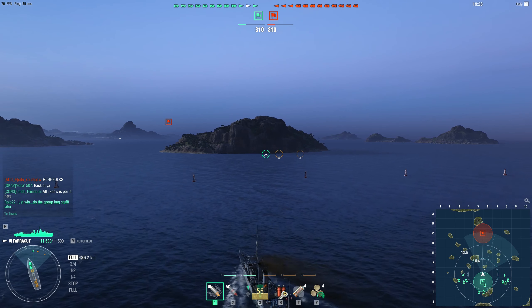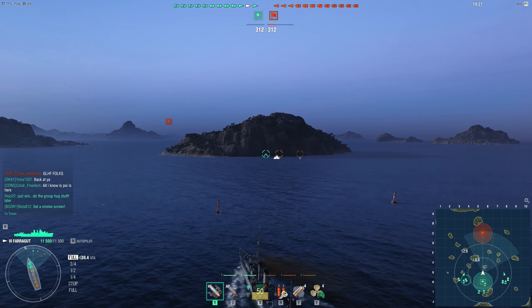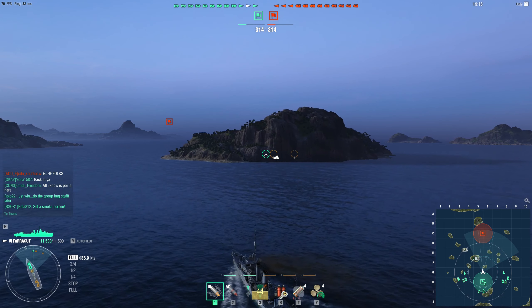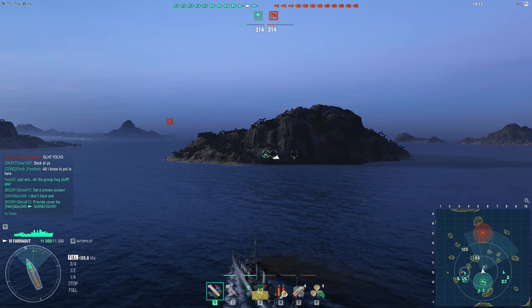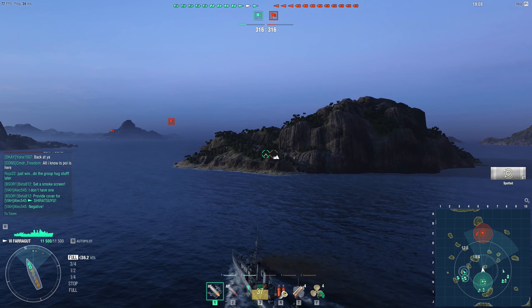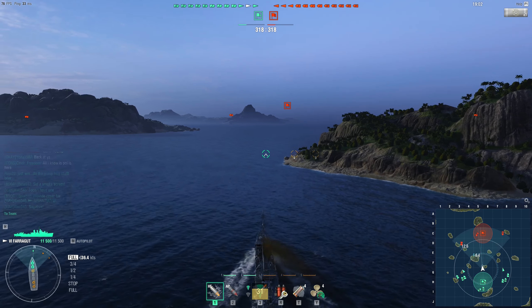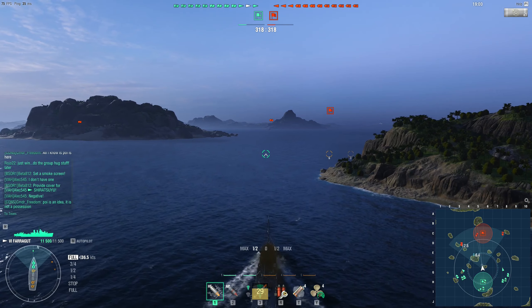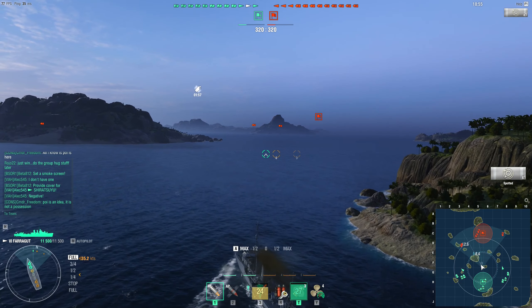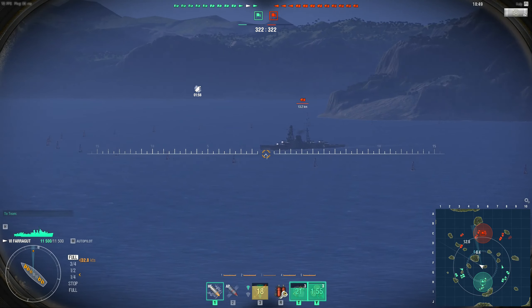This map is fairly conducive to destroyer action as well. You have scattered islands everywhere that you can use to close the distance without the enemy seeing you. A teammate wants a smokescreen, so I'm going to position myself and set a smokescreen between these two islands, probably hang out here and dump some torpedoes. The torpedoes on this have a fairly short range — only 6.4 kilometers, so you can't really do much with them unless you're in a brawl with a battleship or something.